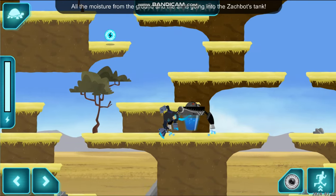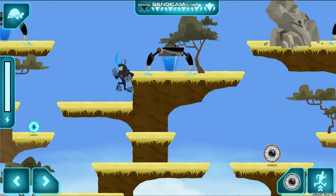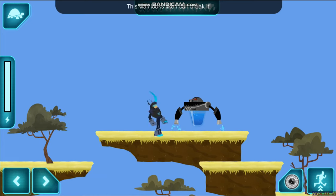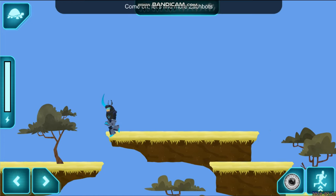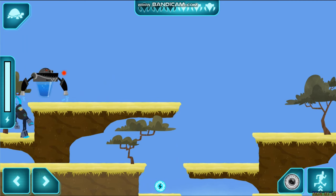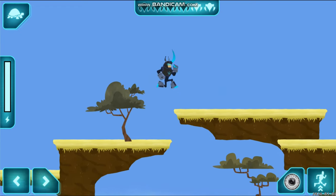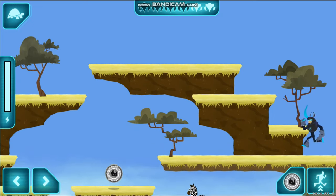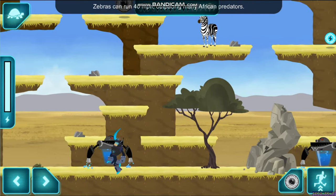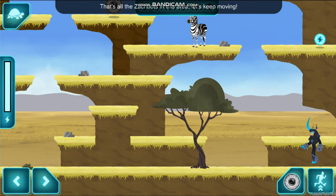Activate creature powers! All the moisture from the ground and the air is going into the Zakbots' tank — we have to stop them! This wall looks like I can break it. Let's find more Zakbots! Watch out, a Zakbot! Zebras can run 40 miles per hour, outpacing many African predators. Watch out, a Zakbot! Awesome! That's all the Zakbots in this area — let's keep moving.